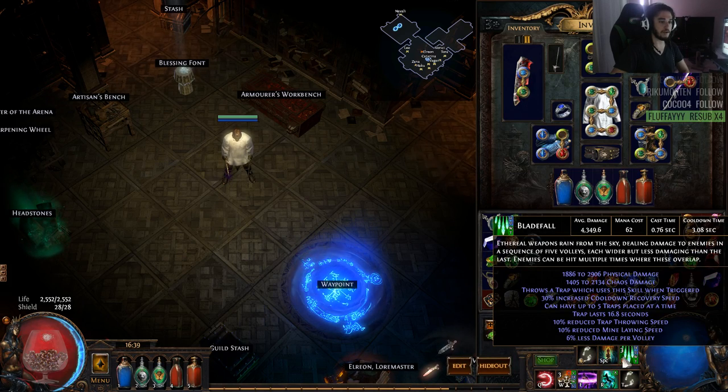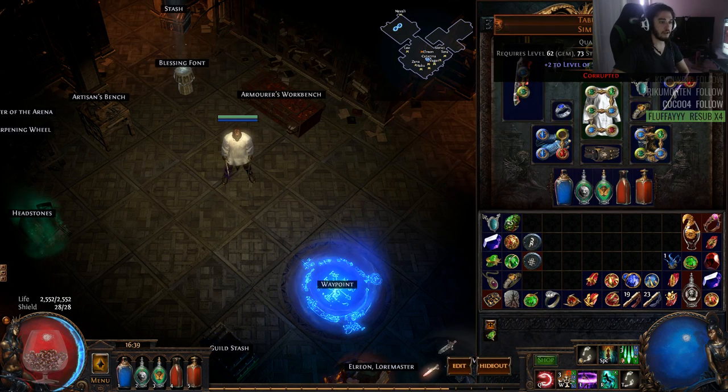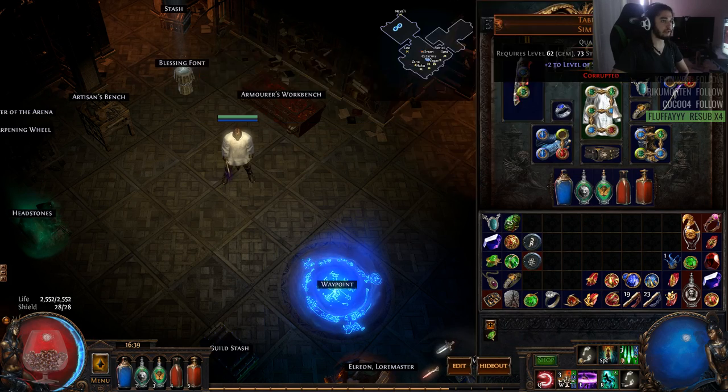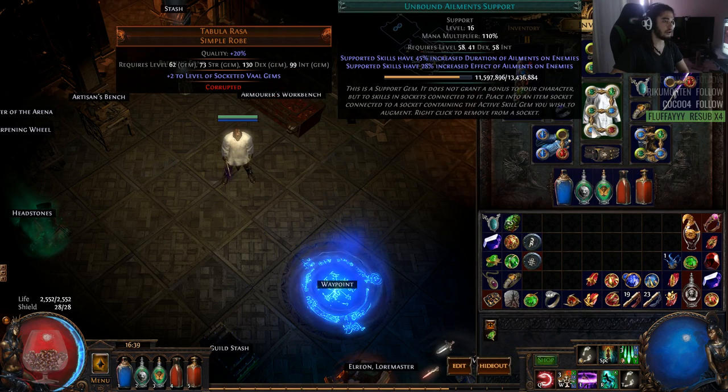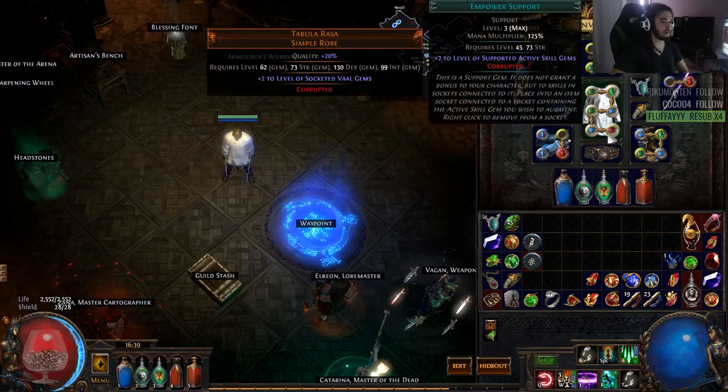So my Bladefall currently is basically hybrid with Phys and Chaos, as is my Bear Trap with physical and Chaos. The links I'm currently using is Bladefall with Added Chaos, Unbound Ailments, Trap and Mine Damage, and then of course the Trap Support Gem. And for Bear Trap, we've got Void Manipulation, Bear Trap, Added Chaos, Trap and Mine, Unbound Ailments, and Empower. You can mess around with some other ailment gems — I found this to be the most effective for me.